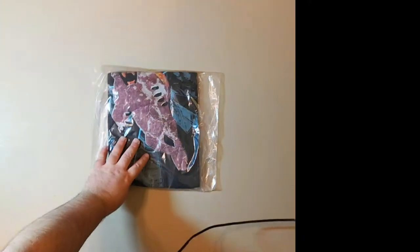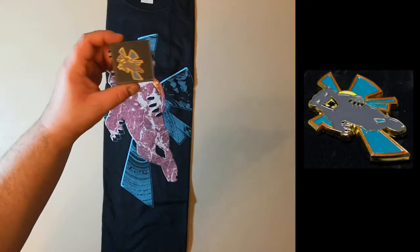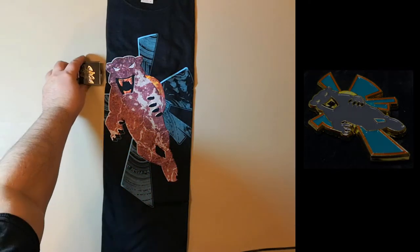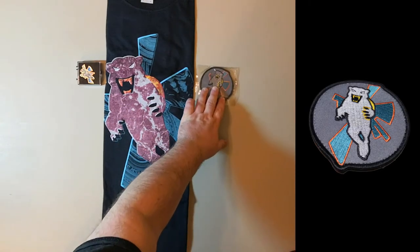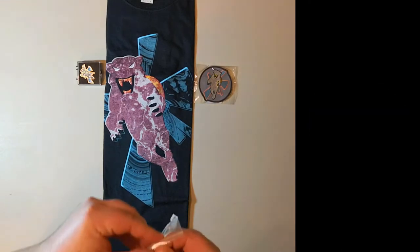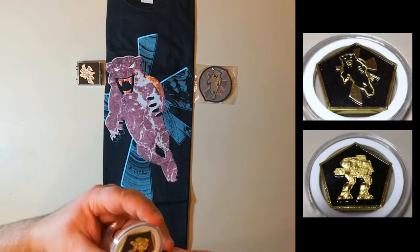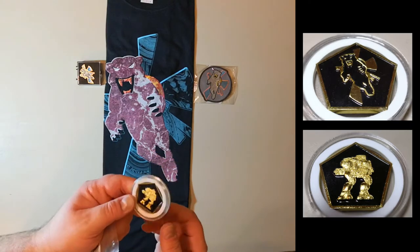First thing we've got right here — Smoke Jaguar T-shirt. It's a pretty nice design, actually. We've got the Smoke Jaguar pin. That is pretty darn cool looking. That's bigger than I thought they'd be. That's really nice. Smoke Jag patch — you can kind of tell what clan I like. This is really cool — the challenge coin. Our medallion. It's a little coin protector. Those are sweet. Direwolf on the back.